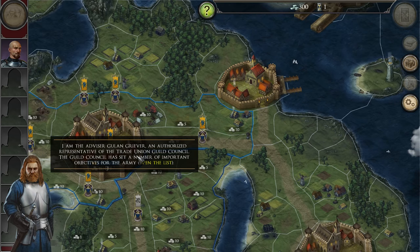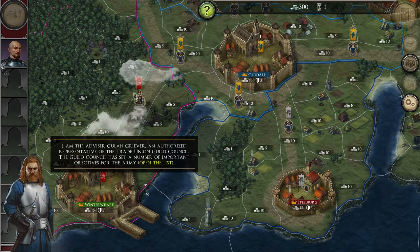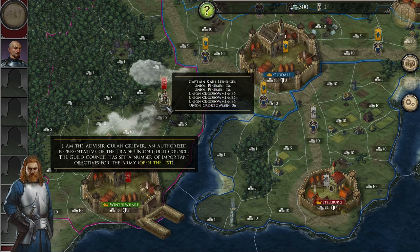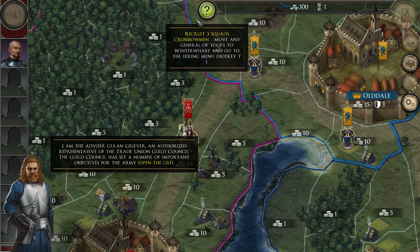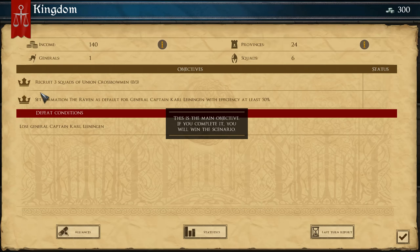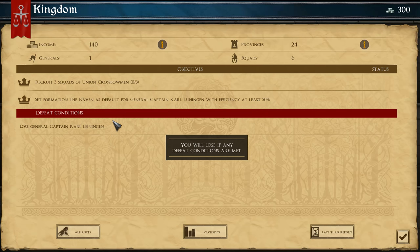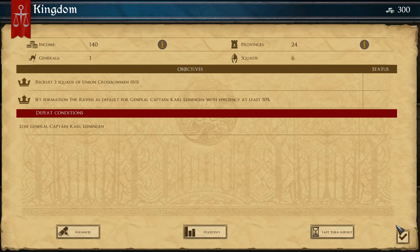Can I dismiss this somehow? Royal advisor Gulen Griever. This is highlighted — let's click this guy. Can I move him somewhere? How do I open the list? Oh, here maybe. Objectives: recruit three squads of Union Crossbowmen. Third formation — The Raven. I don't understand the formation efficiency but we'll see. Captain Carl Lingen is important. We have 24 provinces and six squads. All right.